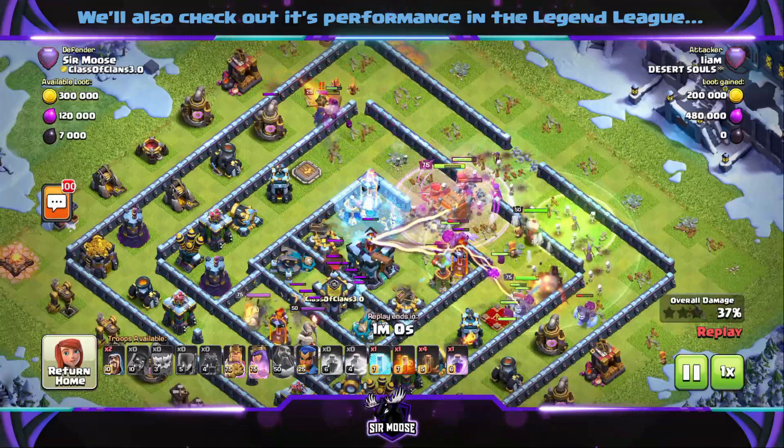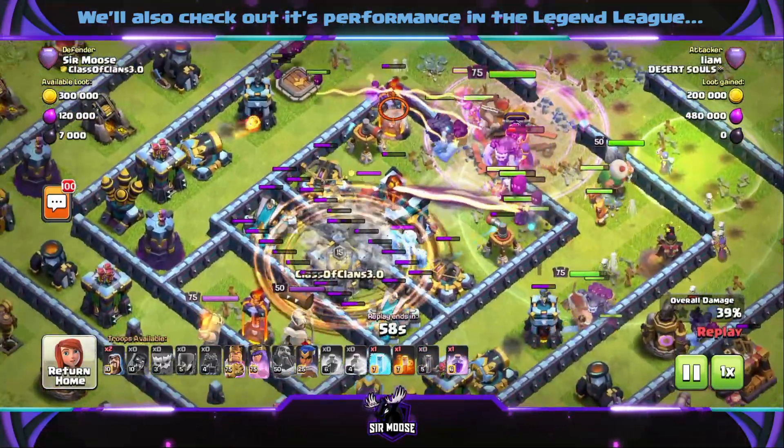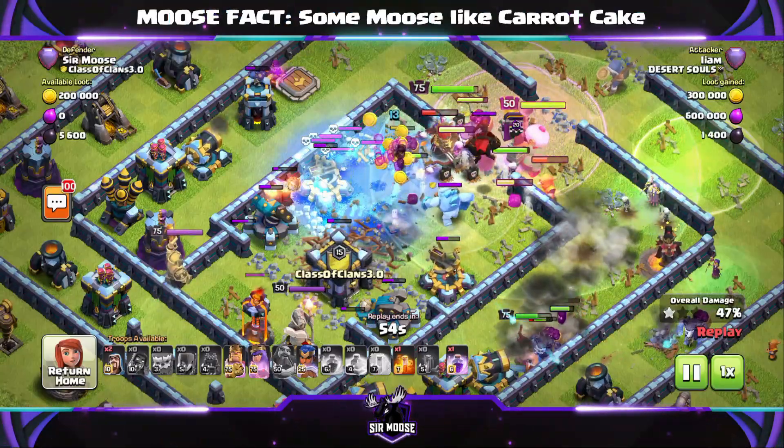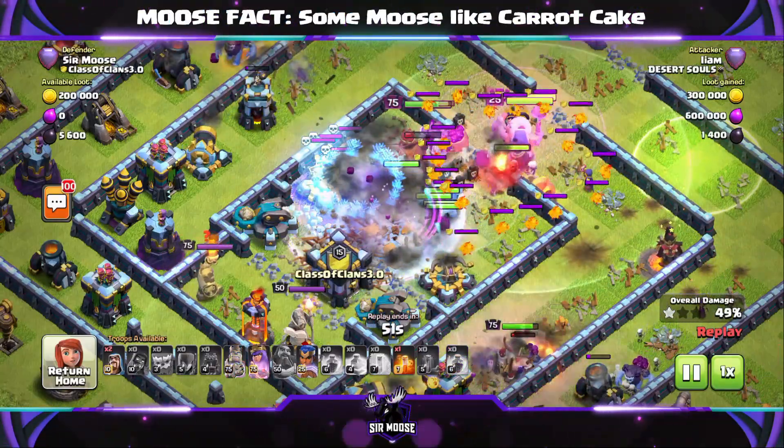So what's happening — that log launcher is moving towards the town hall, those logs are flying out everywhere. The enemy queen is there as well, the yetis have just hit the tornado trap. Can they take out the town hall? Unfortunately, the town hall has been defeated.